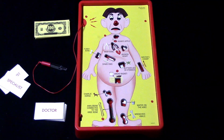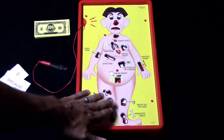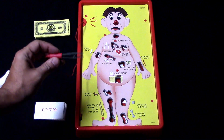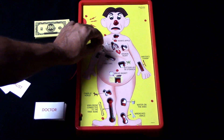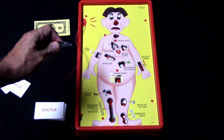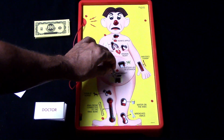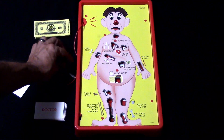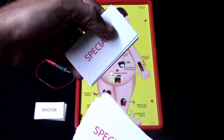Let's show you this game. Here we go — we'll start with the board. This is Cavity Sam, and inside Cavity Sam there are a whole bunch of different problems that he has. As the doctor, you're going to be trying to alleviate these problems by picking out different parts from these little compartments. You have to try to get these parts out without hitting the sides, otherwise you're going to light up his nose and end your turn.